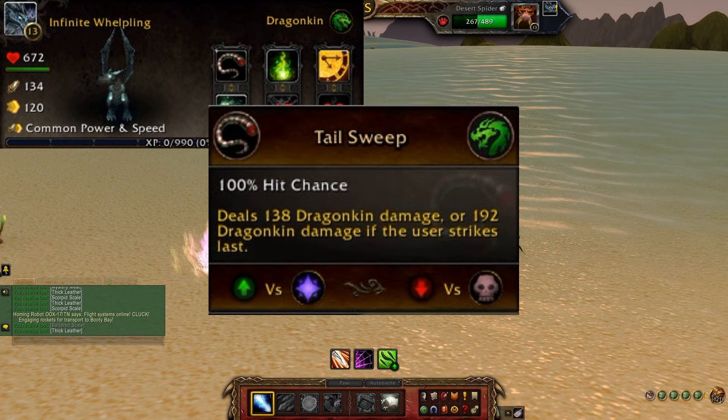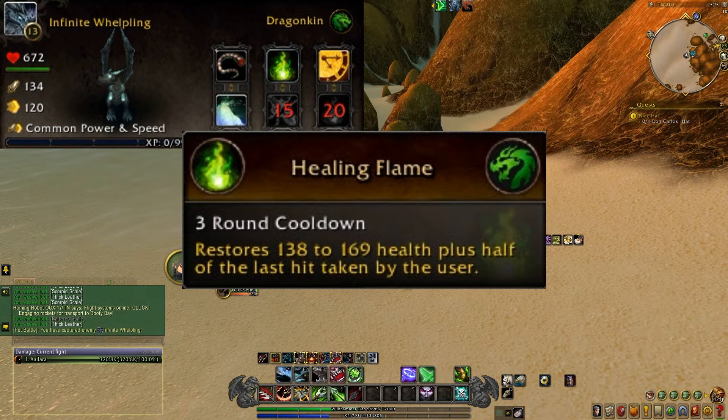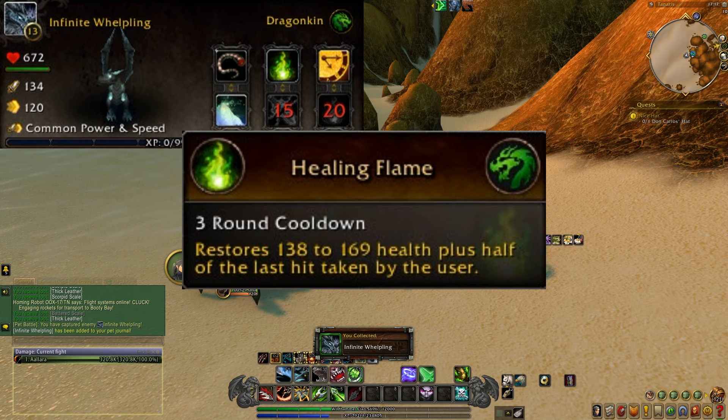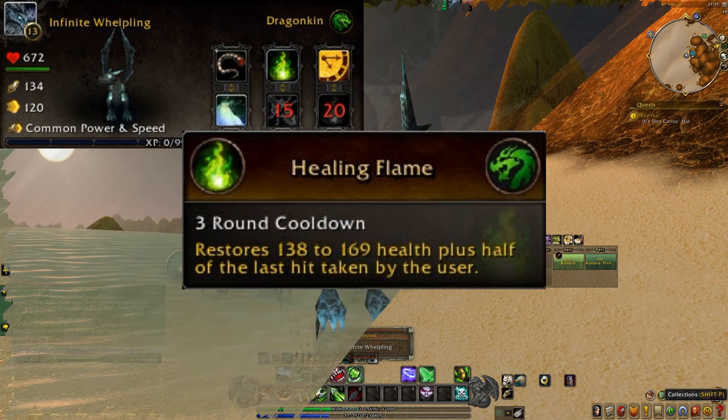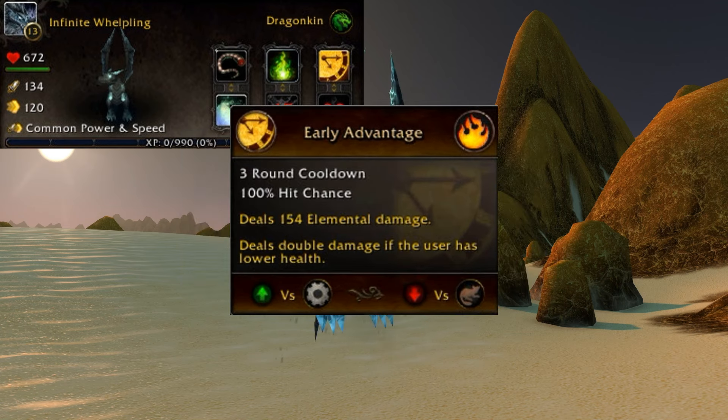The first ability for this little one is Pale Sweep — a 100% hit chance, deals 138 dragonkin damage, or 192 dragonkin damage if the user strikes last. This is good against magic, not so good against the undead. Next you have Healing Flame — a three round cooldown, restores 138 to 169 health plus half of the last hit taken by the user. Finishing off the row one abilities, you have Early Advantage — a three round cooldown, 100% hit chance, deals 154 elemental damage, deals double damage if the user has lower health. This is good against mechanical, not so good against critters.